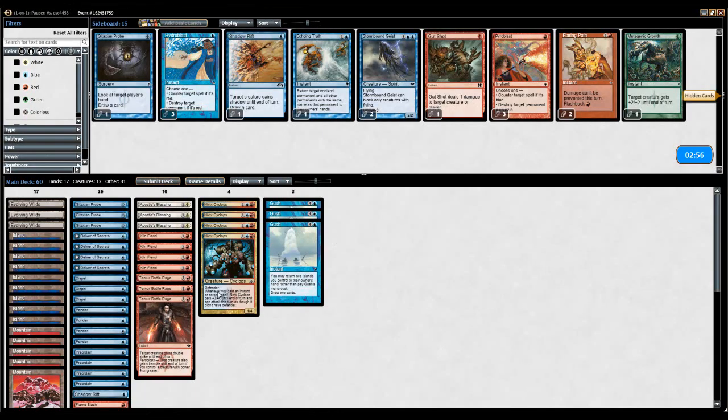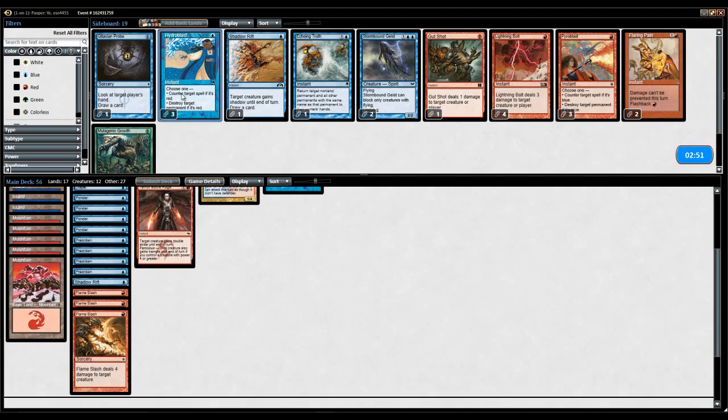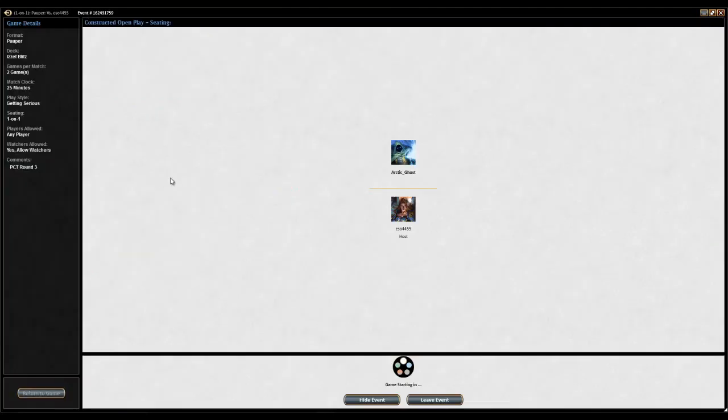I can't kill this anyway, so I'm going to take out the Lightning Bolts and bring in the Hydroblasts. I don't really think there's a point in bringing anything else. I'll bring in the Gitaxian Probe and just try to go as hyper-aggro as possible.